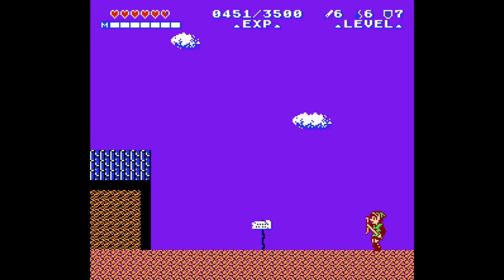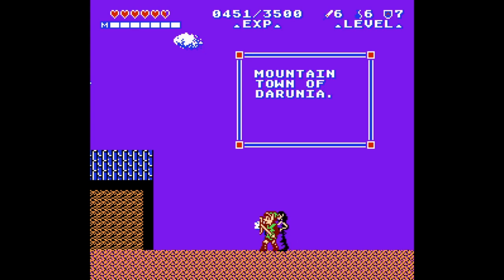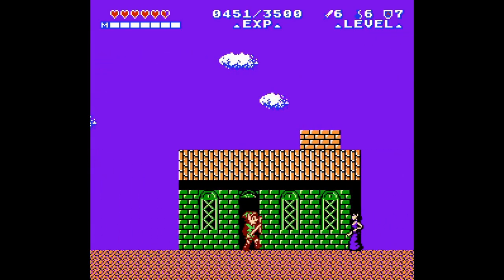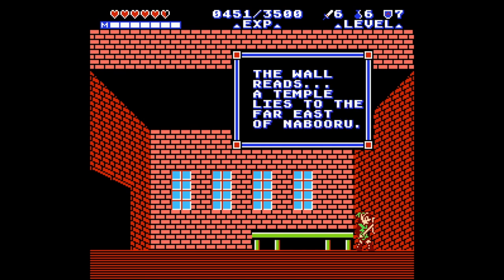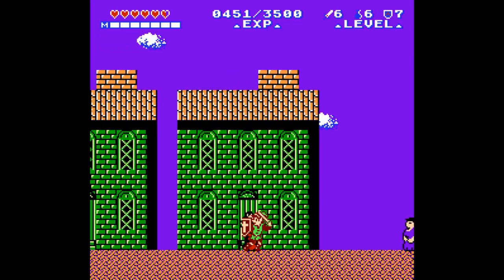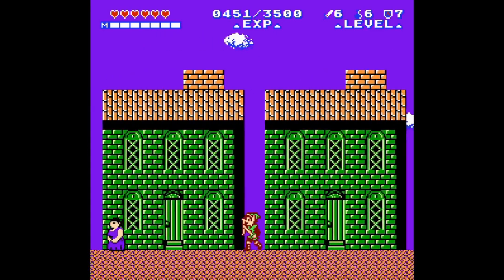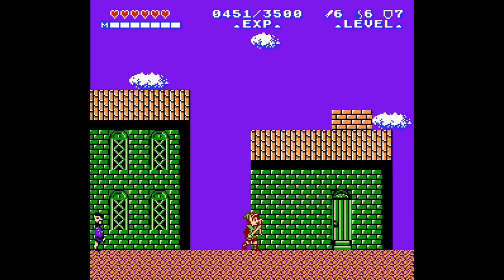Here's Darunia — we need to go here and we need to get the Reflect spell. There's a nice little purple sky in the background. Must be twilight in Darunia, mountain town of Darunia. The wall reads: 'A temple lies to the far east of Nabooru.' I could get there now if I wanted — technically, because I have the boots — but I'm not gonna be doing that. This is just a quick interruption because I forgot we were gonna be needing the Reflect spell. In order to properly traverse not only the dungeon, but beat the boss.